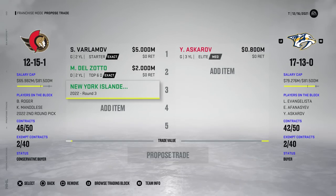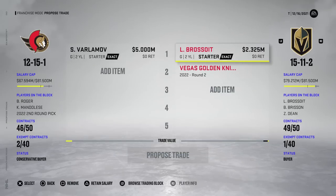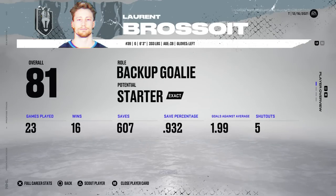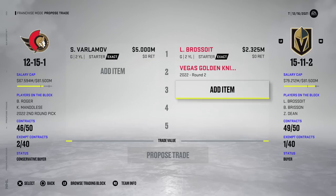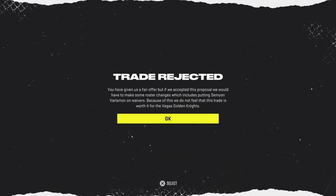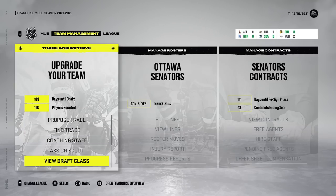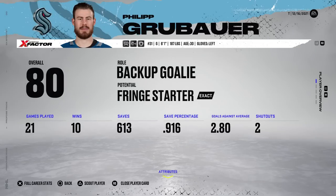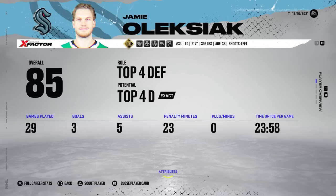Trade rejected — it's not there whatsoever for Askarov. We're starting to run out of goalies on the block, but we still got Laurent, 81 overall backup goaltender. Trading Varlamov — obviously not one for one, we're going to get a second back as well. They said something about putting Varlamov on waivers — that makes no sense to me. So we're going to get Grubauer, who might be difficult to trade, but he's on the block, and so is Alexiak.